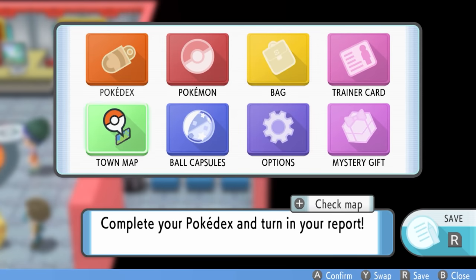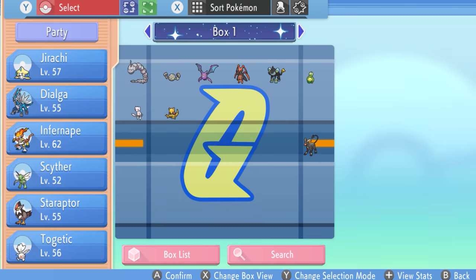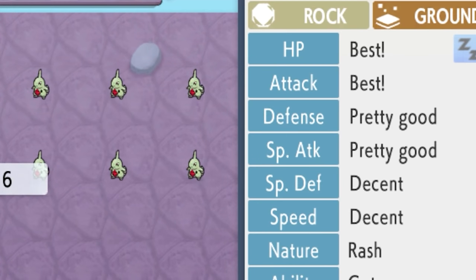Once you have that, you can go into your PC, press the plus button on your controller, and then it'll switch your Pokemon's stats over to something a little bit more readable. If next to your stat it says best, that means your Pokemon has a perfect 31 IVs in that stat. And the more bests you see, the better the Pokemon is.